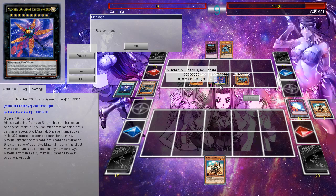Let's go ahead and read its full effect — I don't think we've covered it on my channel, and I'm sure some of you are wondering what the heck is this thing. So it requires three level 10 monsters. At the start of the damage step, if this card battles an opponent's monster, you can attach that monster to this card as face-up XYZ material. Once per turn, you can inflict 300 damage to your opponent for each material attached to this card. I believe it had five at that point, so that was 1,800 points of damage. As soon as you bring it out, you're going to be able to deal a bunch of damage just because you're going to be able to absorb anything.